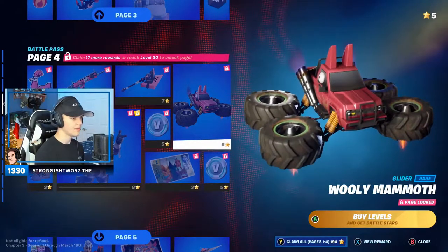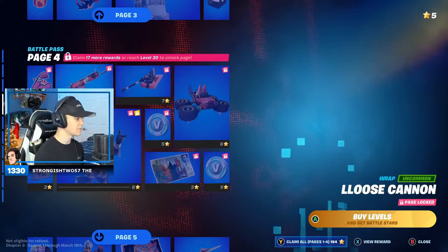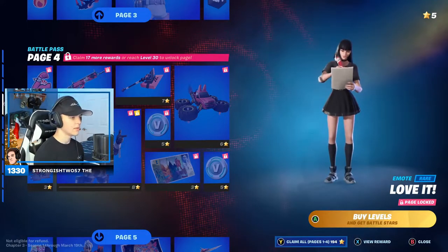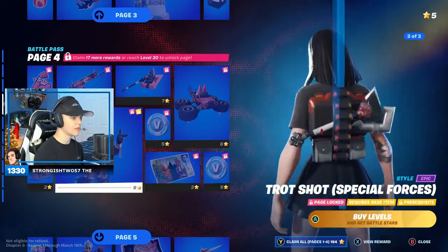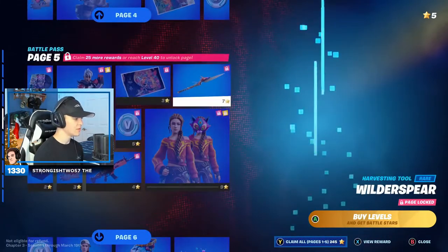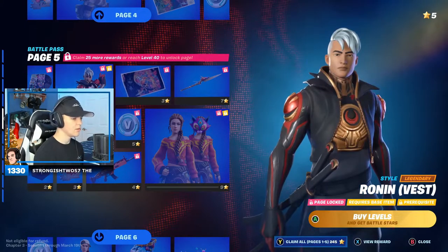Wooly Mammoth — that's a glider, that's pretty cool. Lot Laminator pickaxe, pretty cool. Loose Cannon wrap. All right. Emoticon. Love it. Emote — what are you gonna draw here? It's so nice, pretty cool. Special forces style, and it shows the back bling too. Lots of V-bucks, more V-bucks, loading screen. Wild Spear pickaxe, pretty cool — reminds me of Season 6 for some reason. Loading screen, Ronin Vest.